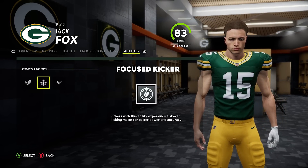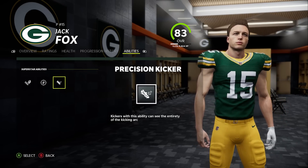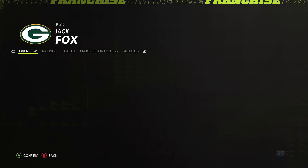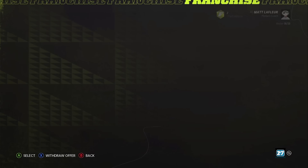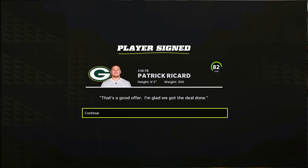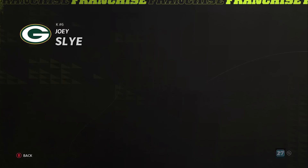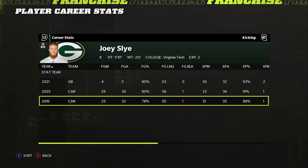Jack Fox being a superstar development trait player — if I was going to use him in a class I definitely would. I don't know what kickers with this ability can see the entirety of their kicking art, but I'd imagine it's focused kicker which is just busted. A five-year, 20 million for Patrick Ricard — he's a fullback but you don't really have to pay big names for usually four years, so keeping him until he's 30 isn't the worst thing.